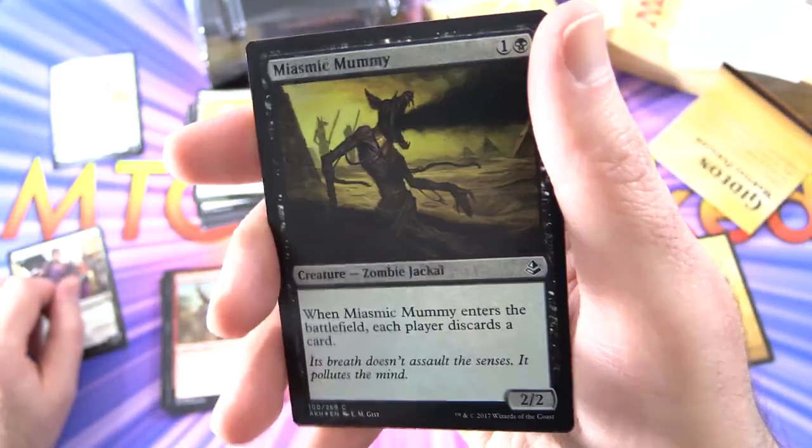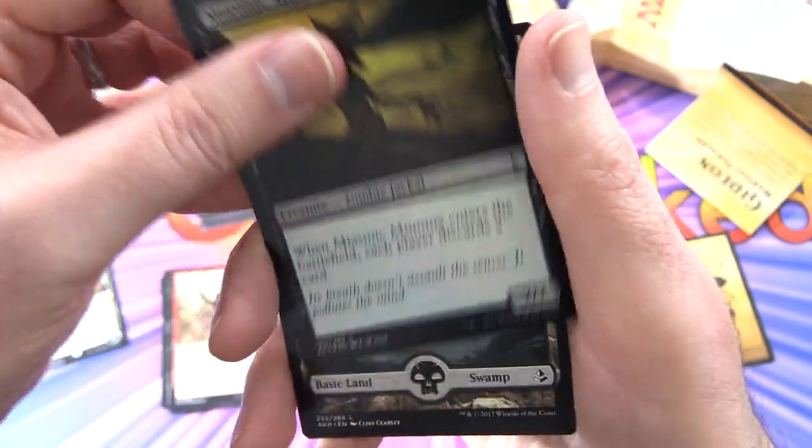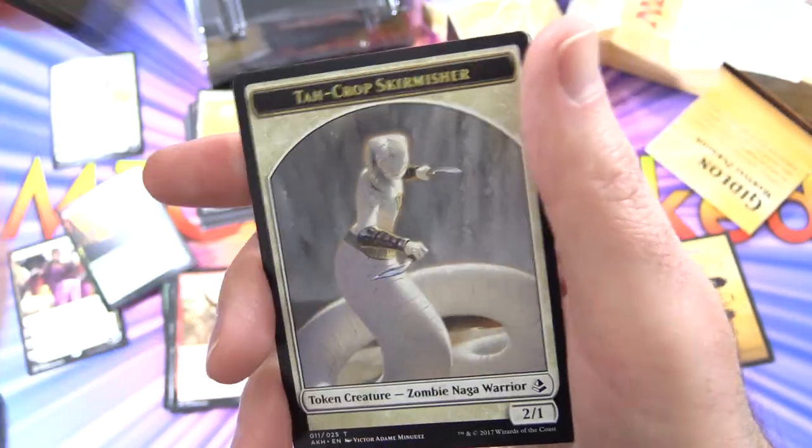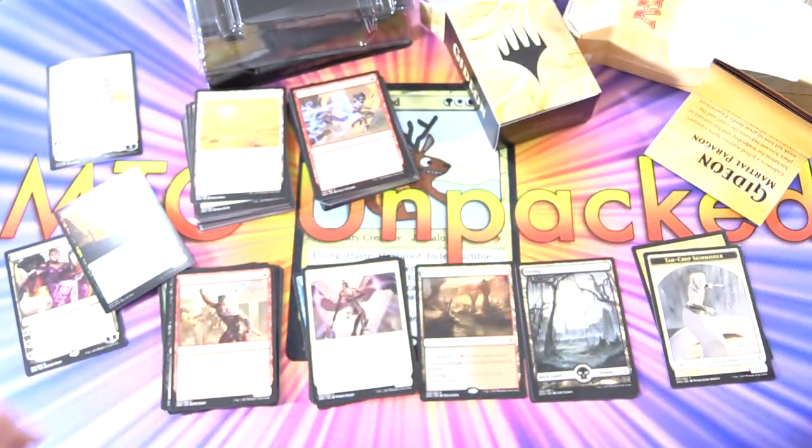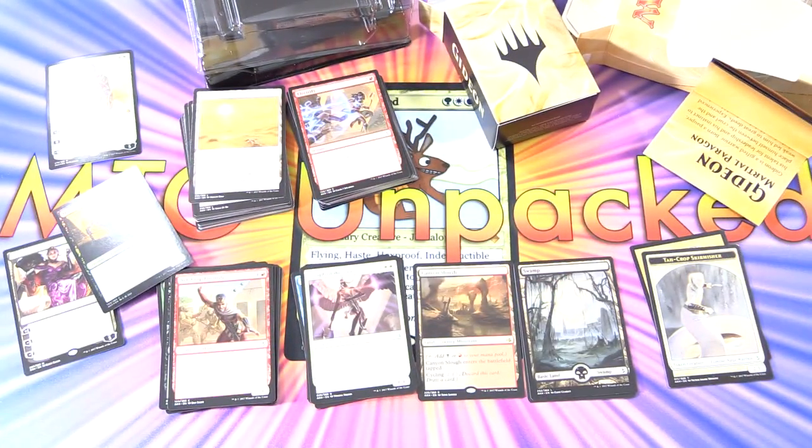And a Miasmic Mummy — foil! With a full-art Swamp — nice. And a Tah-Crop Skirmisher. So that is it. Let me know what you think — I think this was going for about 25 bucks these days, so not too bad. I hope everyone is staying safe and healthy out there. Thanks for watching and have a great day.